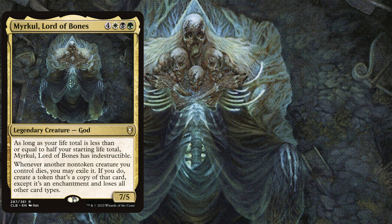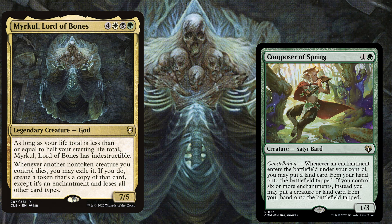Myrkul is a 7-mana commander so we first need to ramp a little. We play Composer of Spring, a 2-mana 1/3 with Constellation. Whenever an enchantment enters the battlefield under your control, you may put a land card from your hand onto the battlefield tapped. If you control 6 or more enchantments, instead you may put a creature or land card from your hand onto the battlefield tapped. This card helps us in early game and late game, and if we turn it into an enchantment itself, we keep repeating this Constellation process for a lot of value.